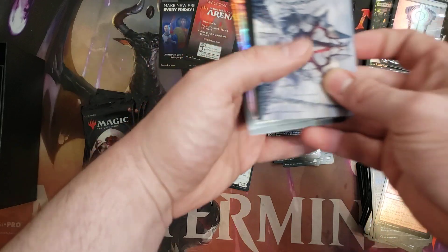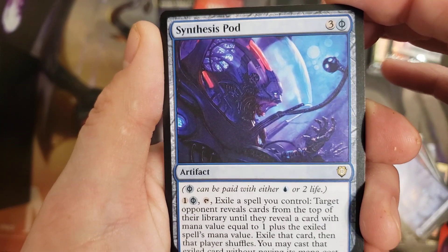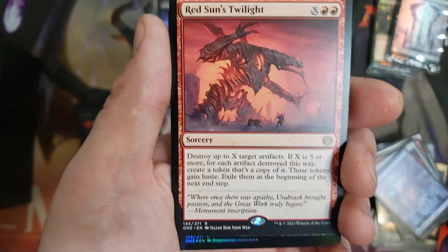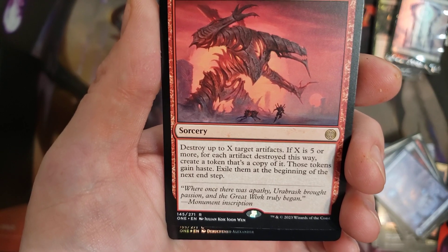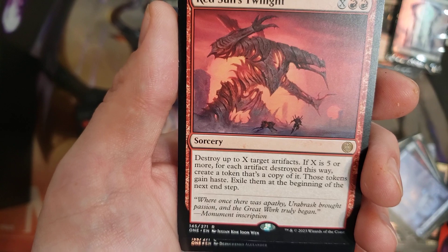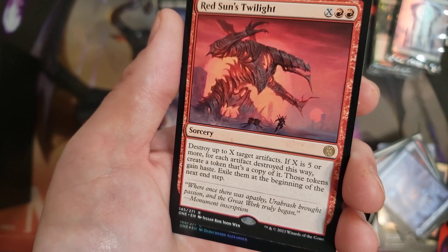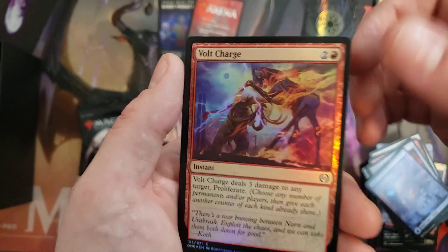I think the list is what makes the value difference between Set Boosters and Collector Boosters. If only we could open a Mondrak — that would be sweet. We have Synthesis Pod, one of the Commander cards — pretty unique, looking to try it out somewhere. We have a Red Sun's Twilight: destroy up to X target artifacts; if X is five or more, for each artifact destroyed create a hasty token copy of it, then exile them at the beginning of the next end step. The exiling is rough, but in Commander you can blow up big mana rocks like Thran Dynamo, net mana off the card, get some hasty creatures, and go wide. Free spell — I like it. I'm putting this somewhere.